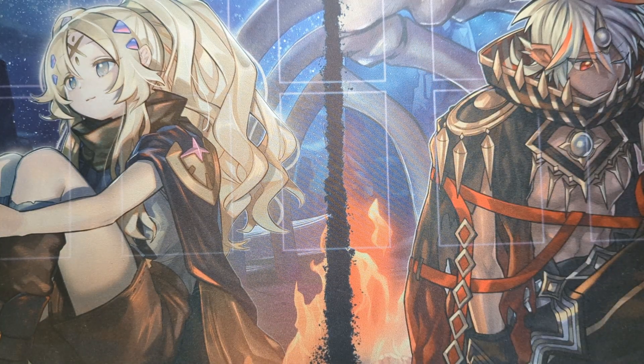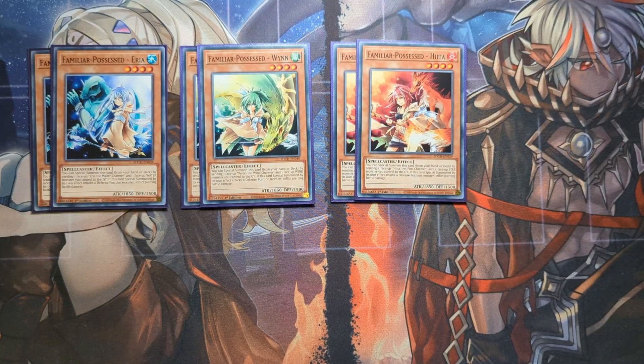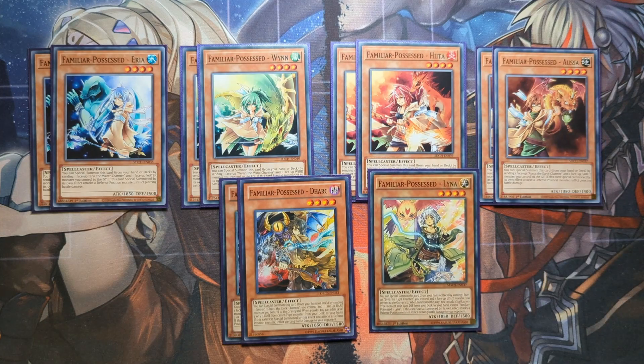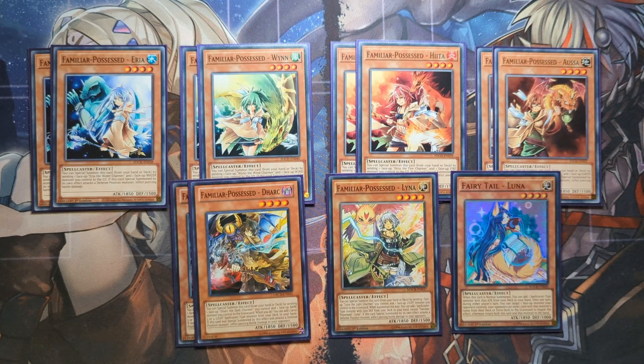To keep this as pure and fun as possible, I run two copies of Familiar Possessed Eria, two copies of Familiar Possessed Wynn, two copies of Familiar Possessed Hiita, two copies of Familiar Possessed Aussa, two copies of Familiar Possessed Dark, one copy of Familiar Possessed Lyna, and one copy of Fairytale Luna. We want to see as many attributes on the field as possible for the attack boost. Two copies of each is the sweet spot — we don't want three because we don't want multiple of the same attribute in our opening hand.